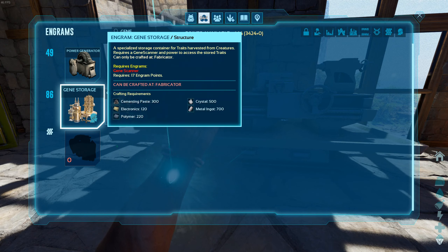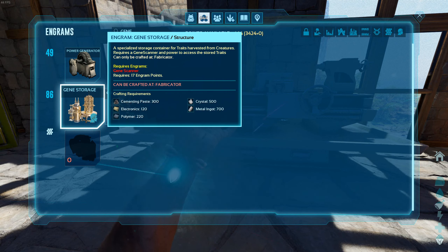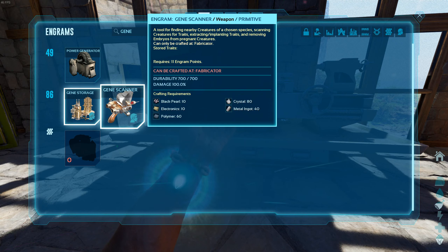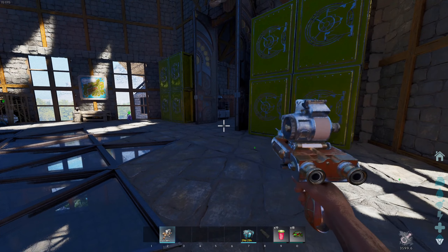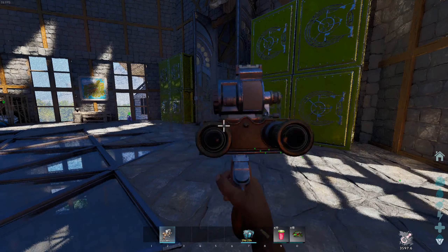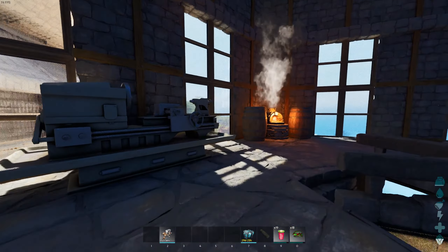What this does is — once you've extracted the traits you want, you can store them for later inside of this thing. I'm not sure how many you can store inside to begin with. It says zero traits right now, but I think it can store a limited number — we'll try that out.